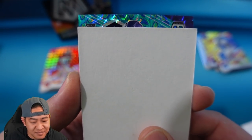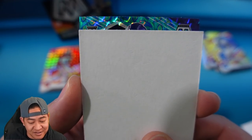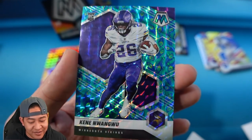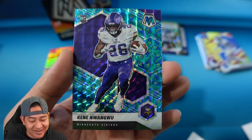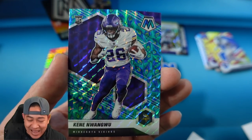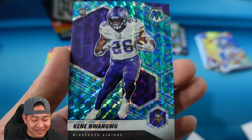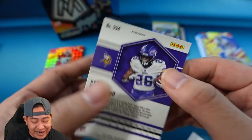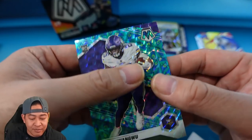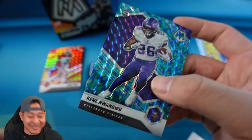This might be a peacock — I think we actually hit a peacock, and it's a rookie! We have a peacock rookie. For the Vikings, that's going to be Kinnew Wongwu on the peacock. So we hit a peacock! It's a holographic parallel — a rookie peacock. Kinnew Wongwu for the Vikings — great kick returner last year. These don't look like they're numbered but they are super short print, so hey, we hit a peacock!